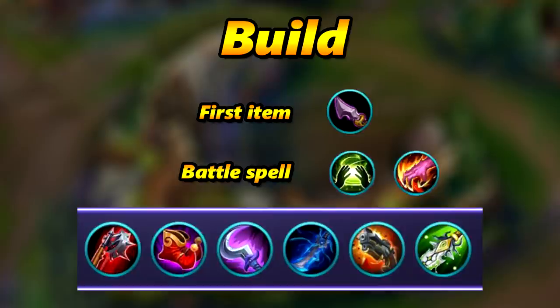For the build, it's a 30% cooldown reduction build with a lot of damage - only the fourth item is slightly defensive. The first item gives 10% cooldown reduction, a lot of physical attack, and healing on every ability hit. The second item is boots with 10% cooldown reduction. The third item is Hunter Strike, giving 10% additional cooldown reduction and a lot of physical damage. The fourth item gives a shield when you're low HP and magic resistance. The fifth item is armor penetration, dealing 70% more damage when above 70% HP. The last item gives 130 physical attack.